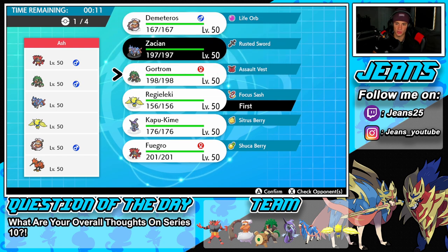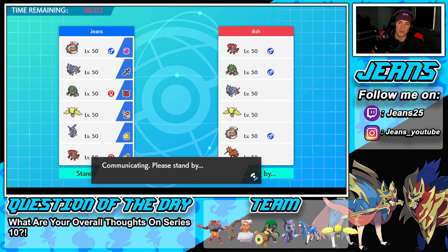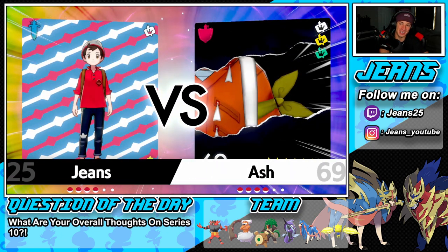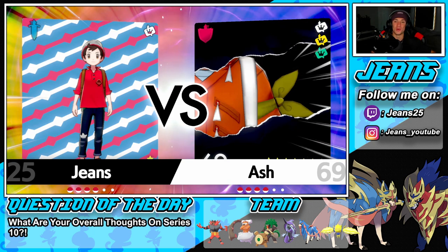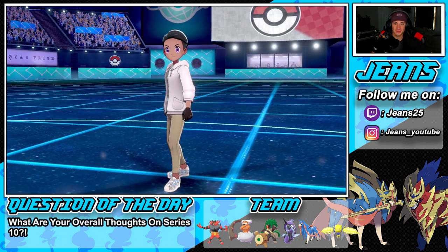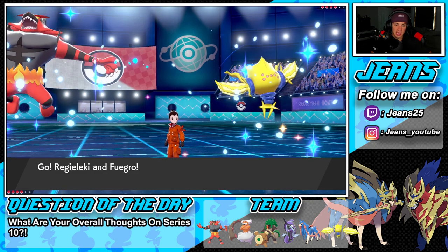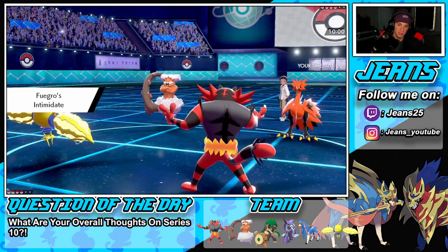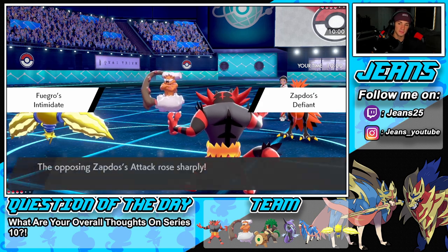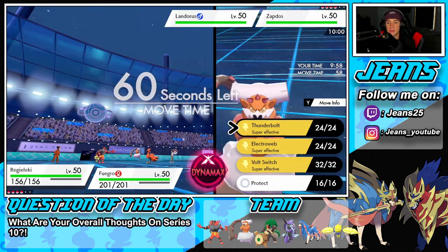I might end up leading Landorus - he's a solid lead, and since Zapdos is a special attacker, Intimidate won't affect him. Let's lead Zacian then. For the final Pokemon I'm feeling Incineroar - let's go Incineroar as a lead. Actually, let's withdraw and go Regilecki and Incineroar, try to get that Intimidate and potentially Parting Shot. His name's Ash - does this Ash catch 'em all? Maybe we can beat him in a Pokemon battle. He's going to lead Zapdos and Landorus. He has Defiant - that's fine because I can Fake Out and drop a heavy Thunderbolt into that thing.